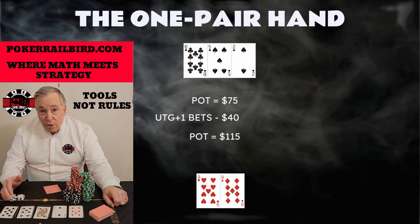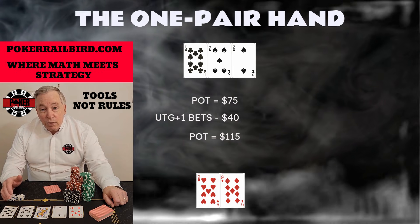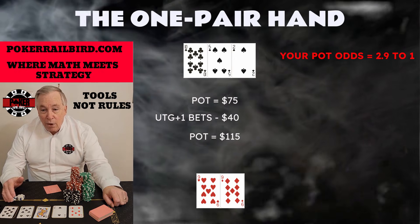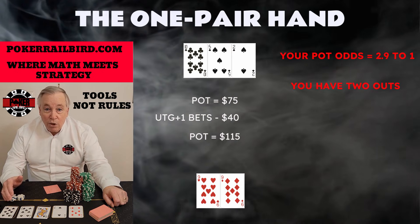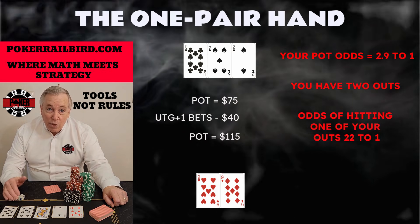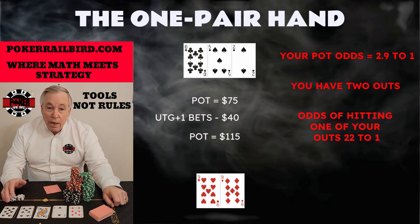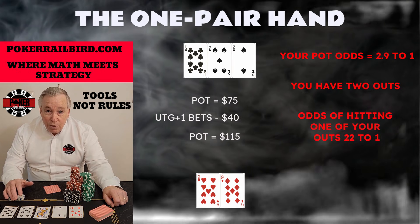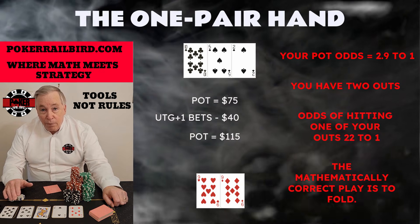Before emotion enters the picture — before the words 'but it's a pocket pair' start whispering in your mind — let's look at this purely through the lens of math. To call the $40 bet, you are getting 2.9 to 1 pot odds. Now look at your hand odds. You have exactly 2 outs — the remaining two 9s. The odds of hitting one of those outs on the next card, the turn, are roughly 22 to 1 against you. That's because out of 47 unseen cards, only 2 help you. You will miss this card about 96% of the time. Compare the numbers: hand odds 22 to 1, pot odds 2.9 to 1. These two figures aren't close — they aren't even on the same planet. Mathematically, continuing here is a losing play nearly every time.